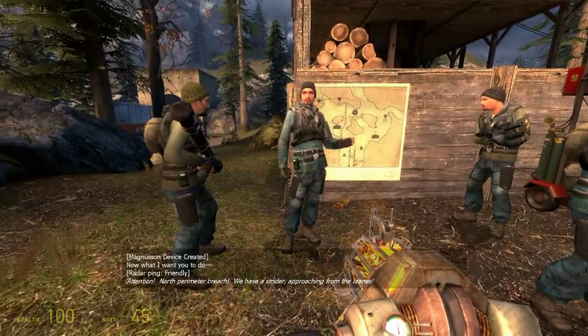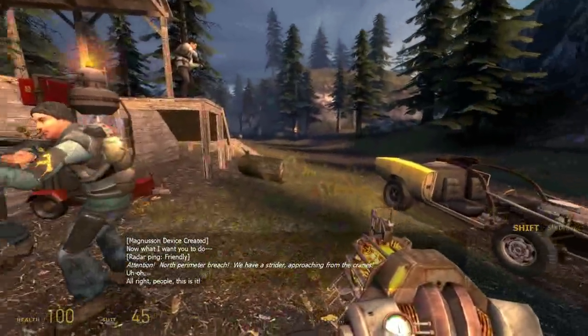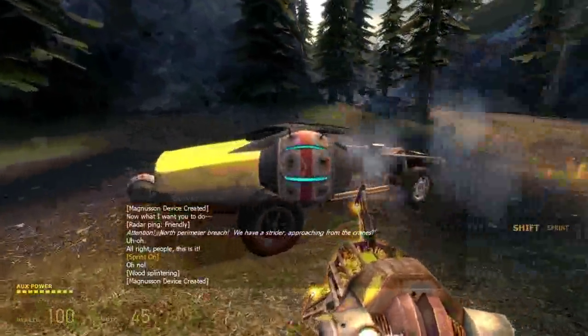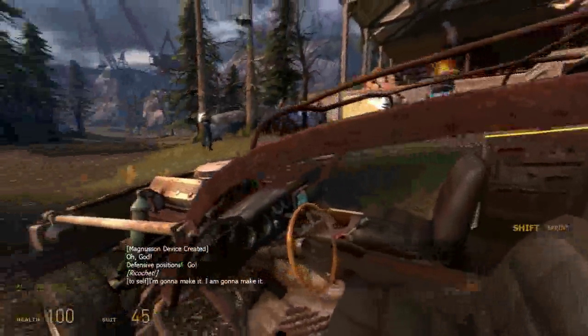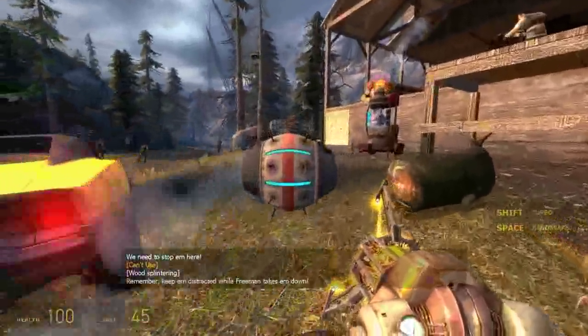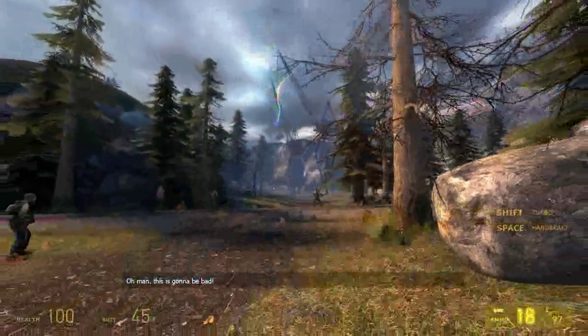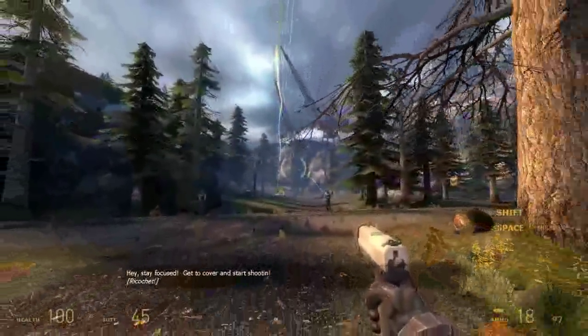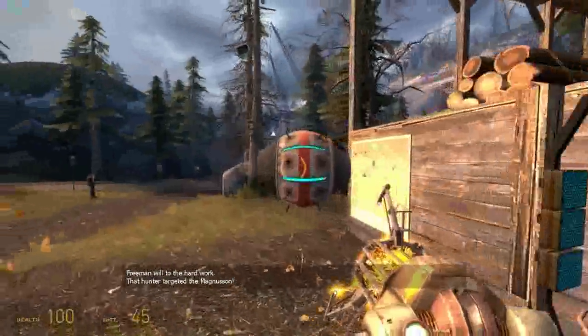Now, what I want you to do... Attention! North perimeter breach. We have a Strider approaching from the crane. Let's destroy this thing — Freeman takes them down. Stay focused. Get the couple and start shooting. Freeman will use a hard sword and have a target in the Magnuson.